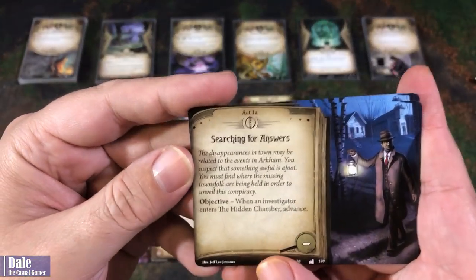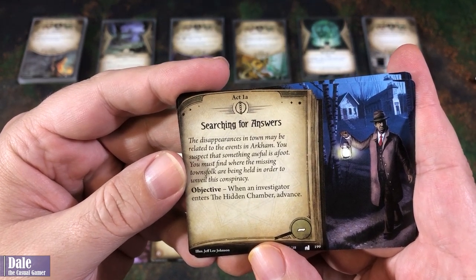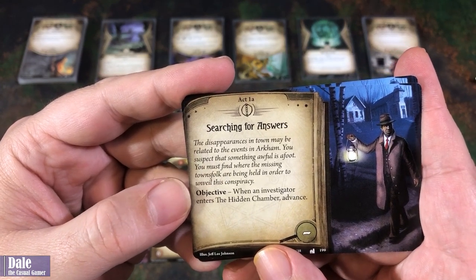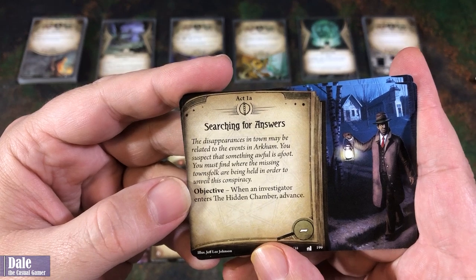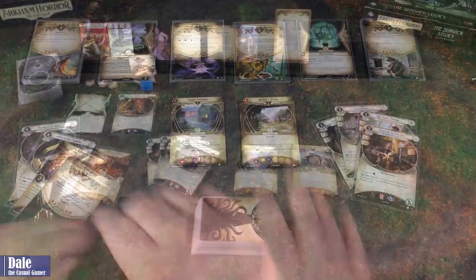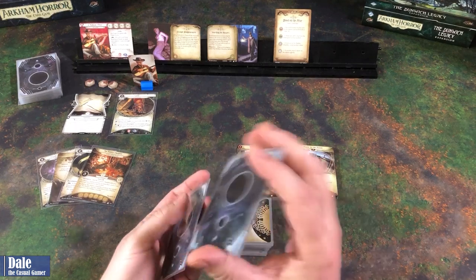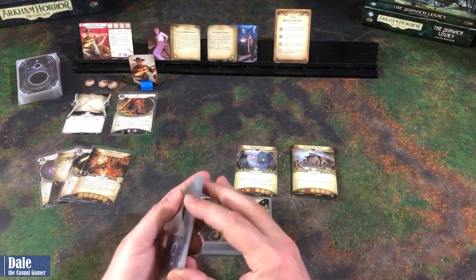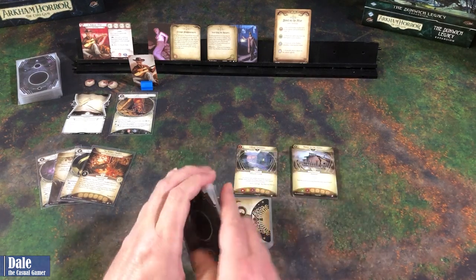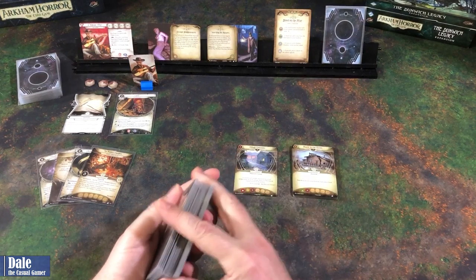Act: Searching for Answers. Disappearances in town may be related to the events in Arkham. You suspect that something awful is afoot. You must find where the missing townsfolk are being held in order to unveil this conspiracy. Objective: when an investigator enters the hidden chamber, we will advance. So to finalize our setup, we have our potential sacrifices here. We will randomize those and set those off to the side. Then our encounter deck - give it a final shuffle.